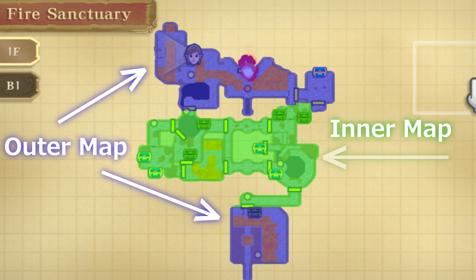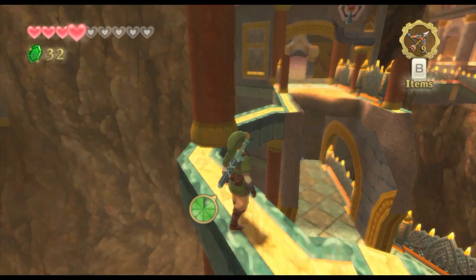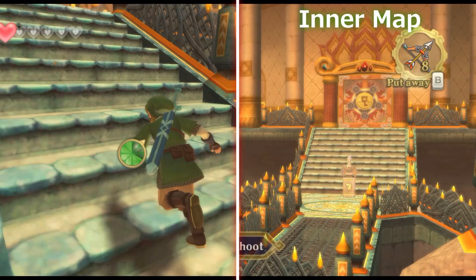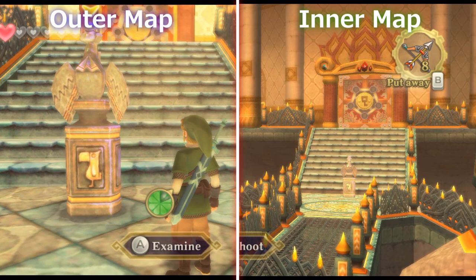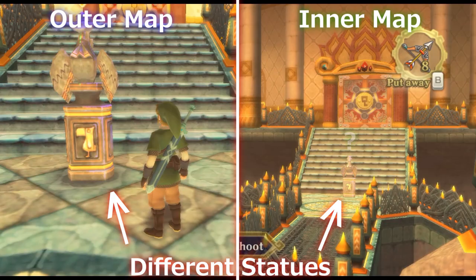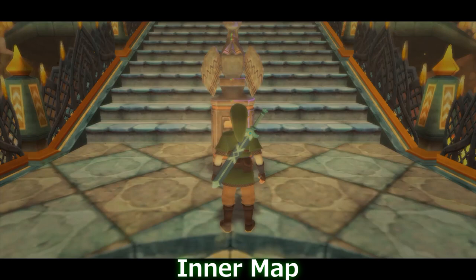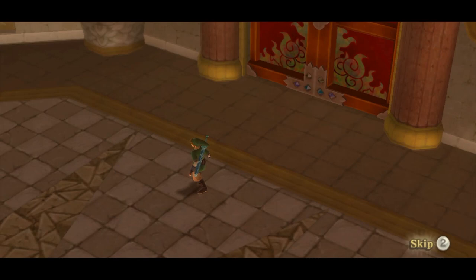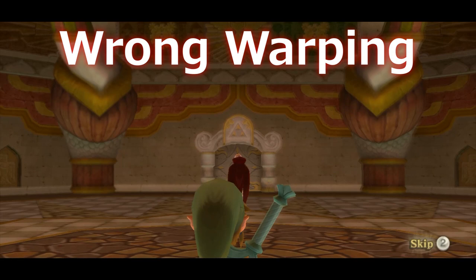What this means is that when we see the boss door area from the bridges on the Inner Map, what we're looking at is not the same area which we normally access on the Outer Map. And by extension, the bird statue we see is not the same bird statue that we interact with on the Outer Map — it's a different statue on a different map. This statue has a rather confounding property: normally you can soar to the sky with an overworld bird statue, but the statue seen from the Inner Map does not follow this rule. Instead, selecting to go back to the sky will send you to the Fire Sanctuary boss room, effectively performing a Fire Sanctuary boss key skip. This is known as wrongwarping in Skyward Sword, and there are a number of out-of-bounds bird statues throughout the game that can send you to alternate maps.